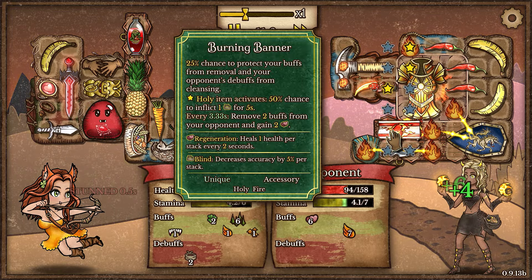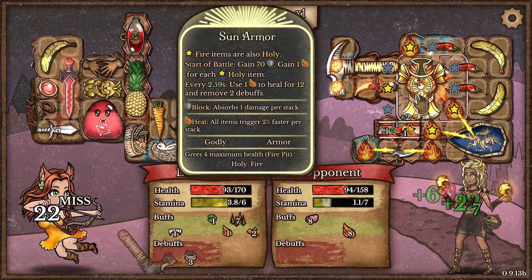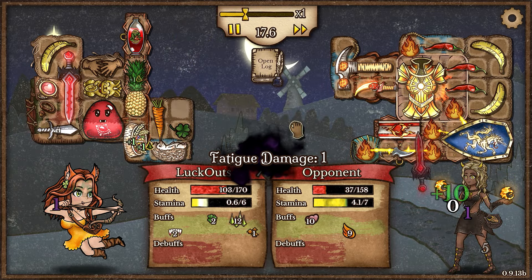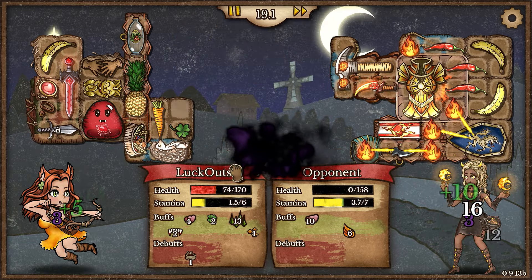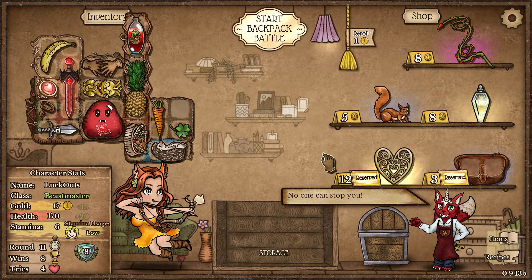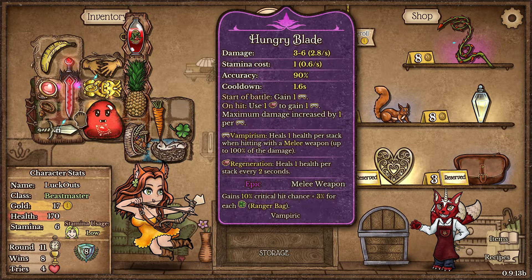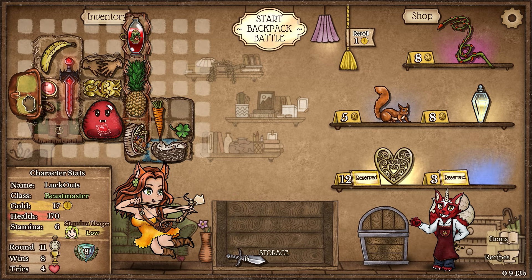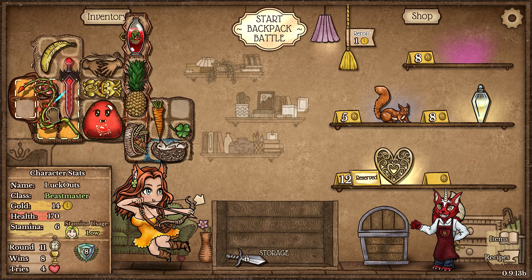Can we beat this Pyromancer with that Burning Banner? It's going to be removing our buffs as well, which is not great. We also have a ton of healing with that Sun Armor — it's going to be close. Actually not too close — smashing overall. We've got that Blood Thorn. At this point we've got a Stellar Hero Sword. We're going to take this Fanny Pack so we can fit this Blood Thorn in.